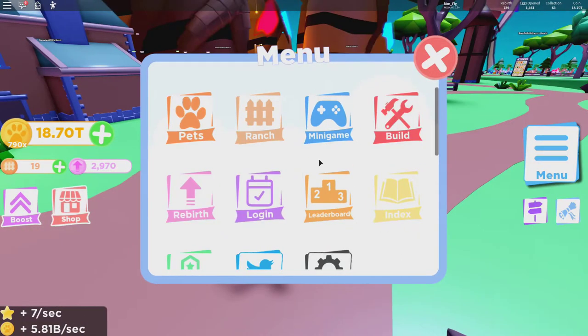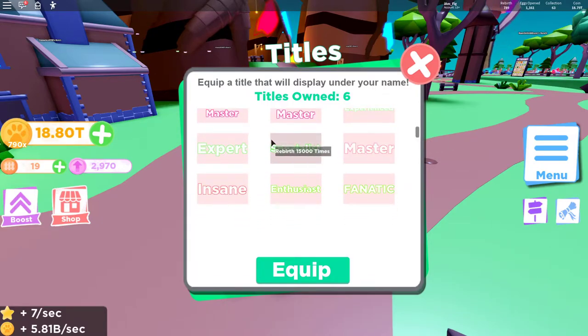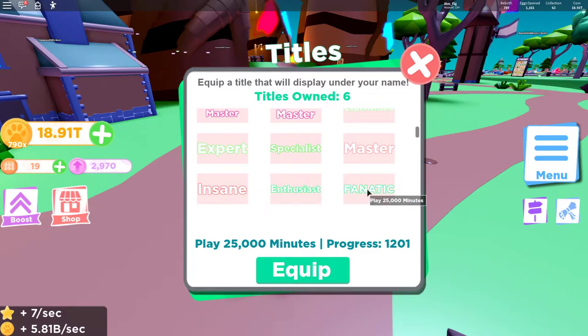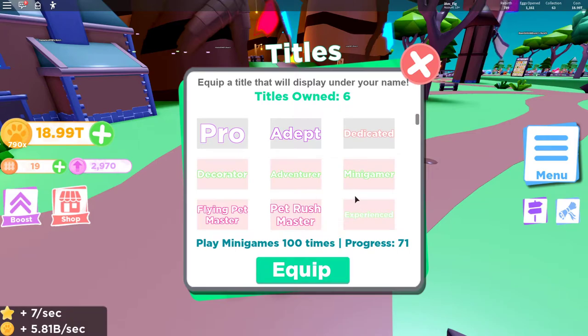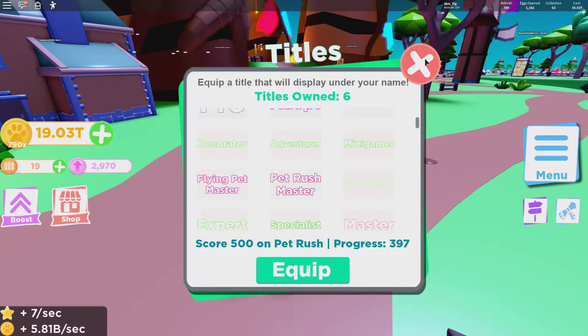One of the first things they added into the game is some new titles. There are a bunch of titles you can add to your avatar at the top of your head. I currently have six, and here are six new ones they added: one for reaching 5,000 rebirths, one for 15,000 rebirths, Master for 50,000, another for 150,000, Insane Enthusiast for 5,000 minutes played — I have 1,200 — and Fanatic for 25,000 minutes played. For the Mini Gamer title you need 100 mini games played, and for Pet Rush Master you need a score of 500 — my highest is 397.